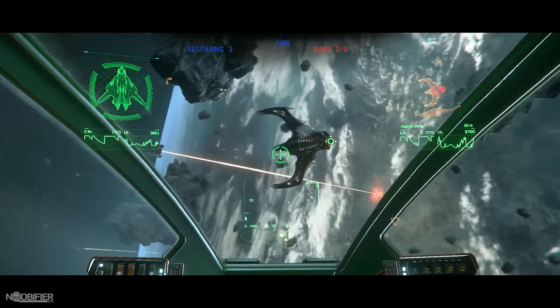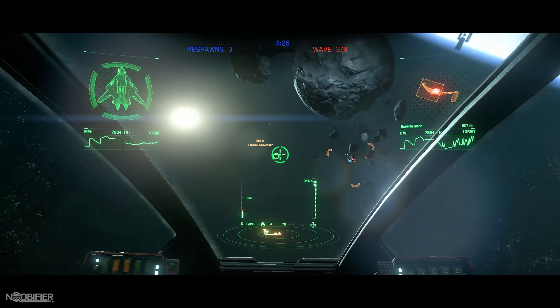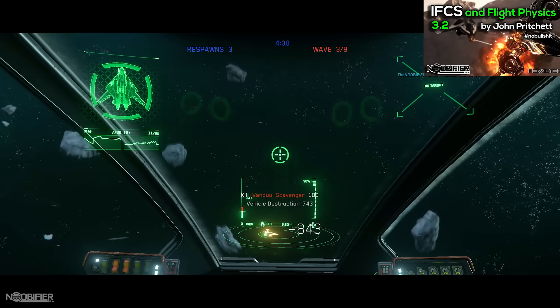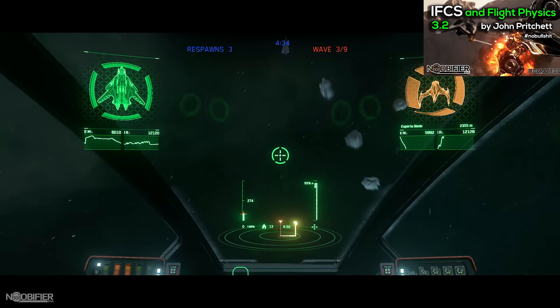I'm going to start today with a very basic overview of IFCS, which defines how flight behaves. I've linked a detailed overview of IFCS from John Pritchett, who designed it in the first place. The goal of IFCS was to simulate mass, inertia, center of gravity, momentum and thrust.